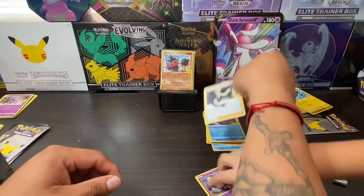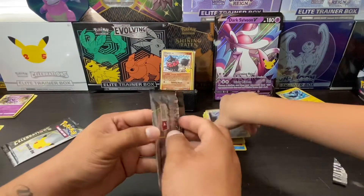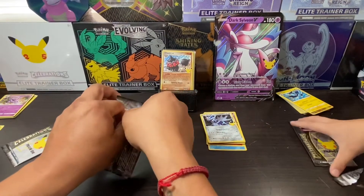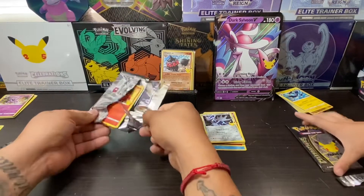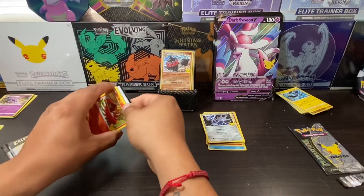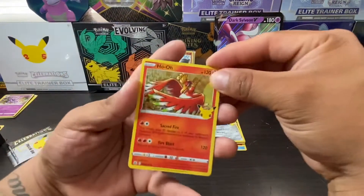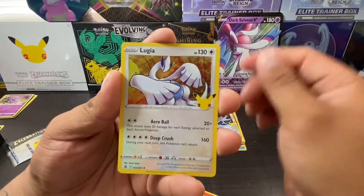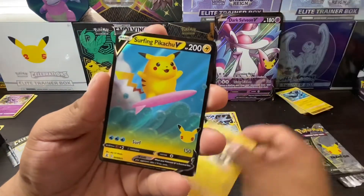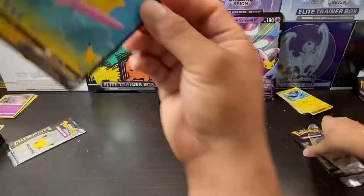I'm going to put this aside since we already have one. Can we pull the Blastoise or Venusaur? Or Charizard, maybe? Yeah, let's get it! You want the Charizard? Yeah. Code card. We got a Ho-Oh, a Lugia, a Solgaleo, and a Surfing Pikachu. I think it's my third one so far. Pikachus are very common in this set.